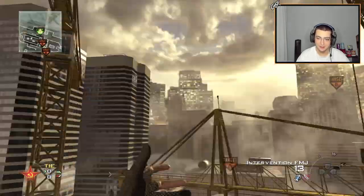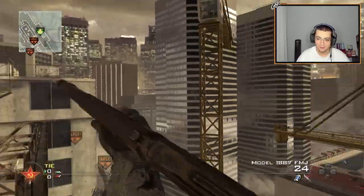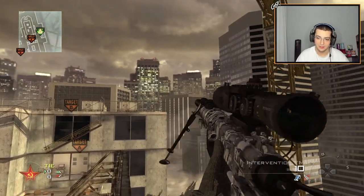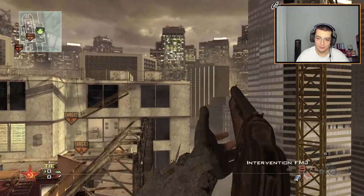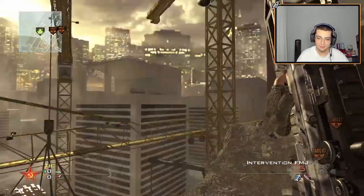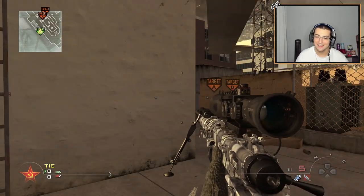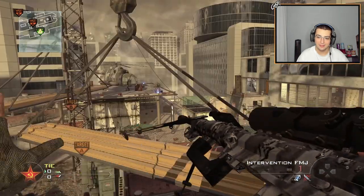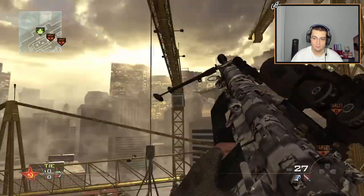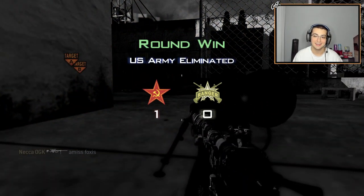I don't know how people do this model knack — this is definitely the hardest knack in MW2. It's right when the bullet goes back in that I need to reload. There we go, I got it again for the second time. What if I reload knack to the model and then reload knack out of that? I totally messed up that shot, but I can get the Intervention knack every time — it's the model knack I'm struggling with.